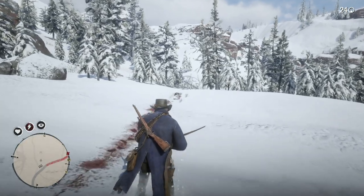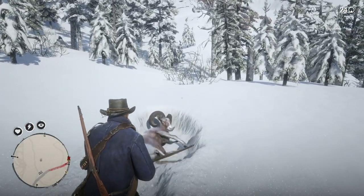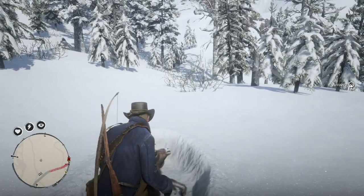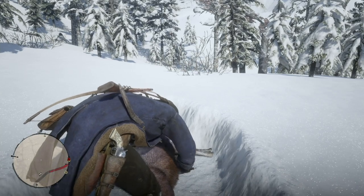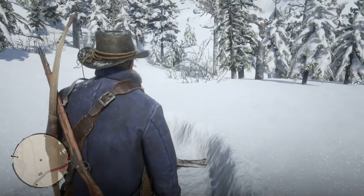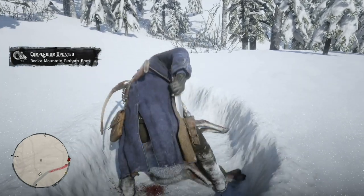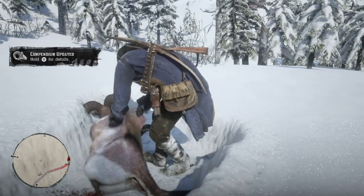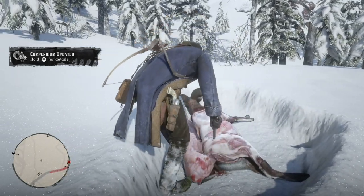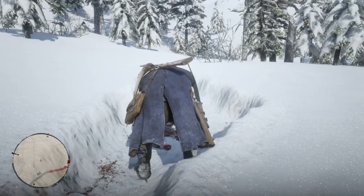Howdy and welcome back viewers. Brad, proprietor of Marstool Entertainment, doing another Red Dead Redemption 2 video. In the start of Red Dead Redemption 2, the first sort of mission you have to do is you go to the Adler Ranch and shoot some O'Driscolls, and that's how you acquire Arthur Morgan's first horse.